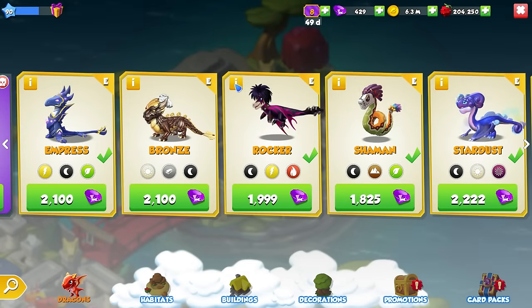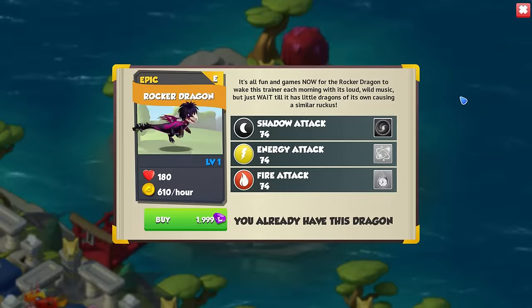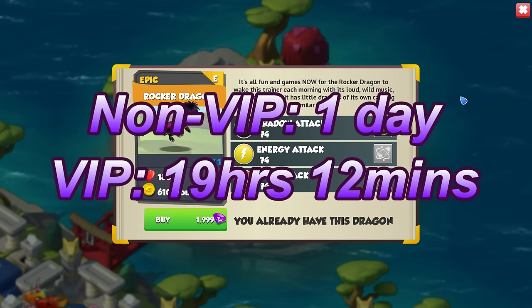Hello there, let's take a look at how to breed the Shadow Epic, the Rocker Dragon. The Rocker is an epic with the Shadow, Fire and Energy elements that has a regular breeding time of 1 day and a VIP breeding time of 19 hours 12 minutes.